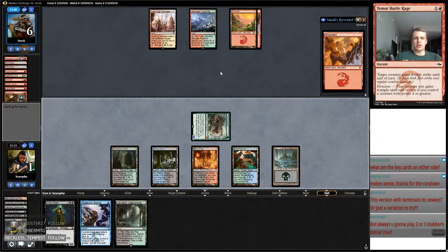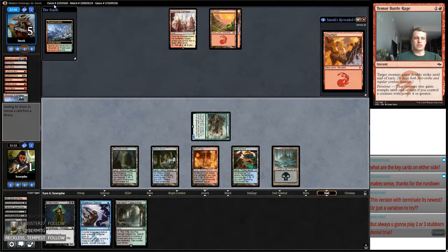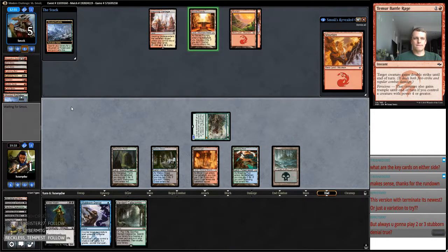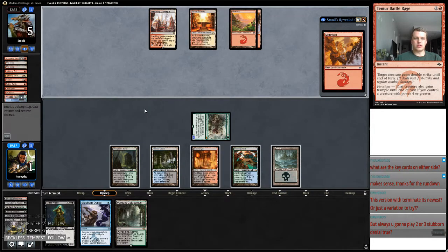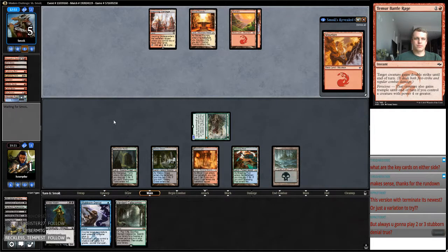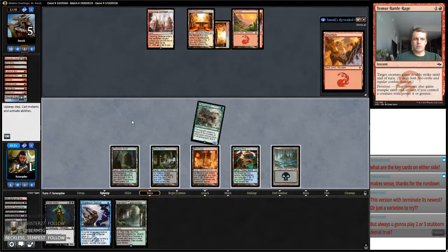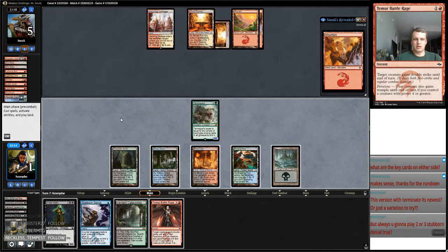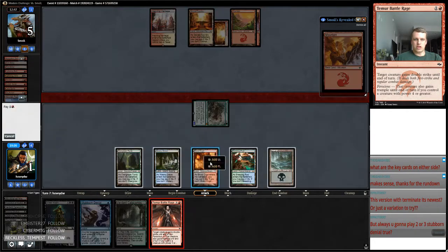We'll just wait, because he's got more — a spell kills me. We can deal with a spell, but we can't deal with it because of the Street Wraith. If he draws a creature, he draws a creature. He bricked, and then we drew the right one.